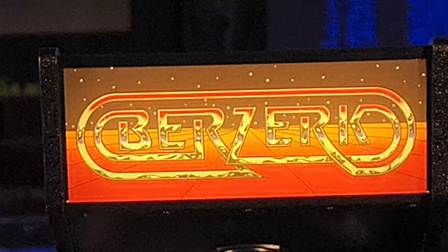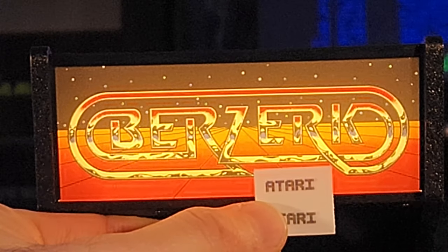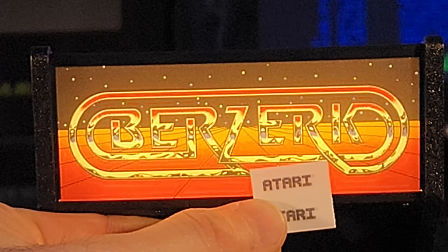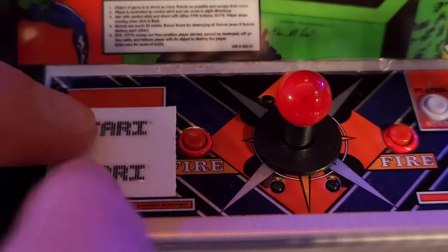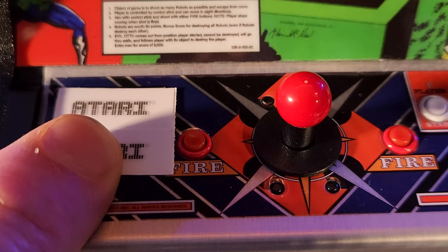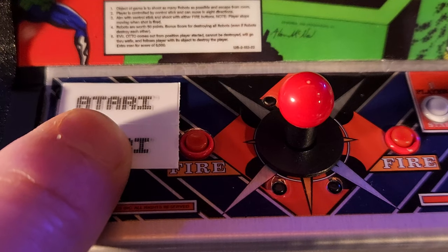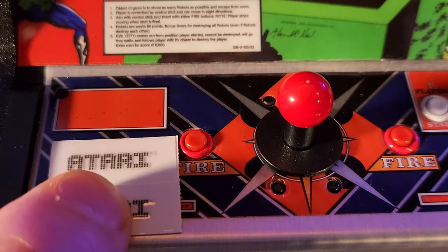This way, people have the option of filling in those blank spaces with the included stickers or leaving them as is. And of course, my guess is someone enterprising out there will create their own set of Stern stickers — either offered on Etsy or as a free download to print your own. In either case, I'd call this a good compromise on New Wave Toys' part.